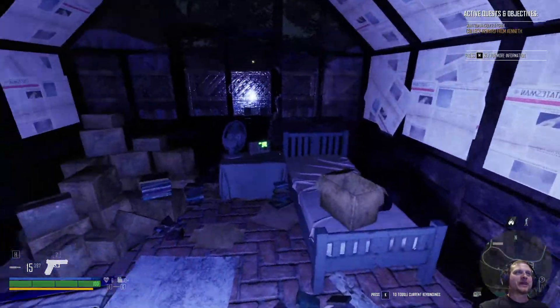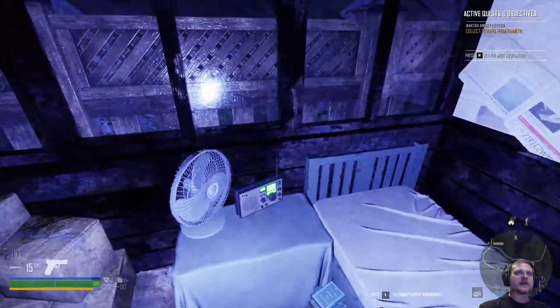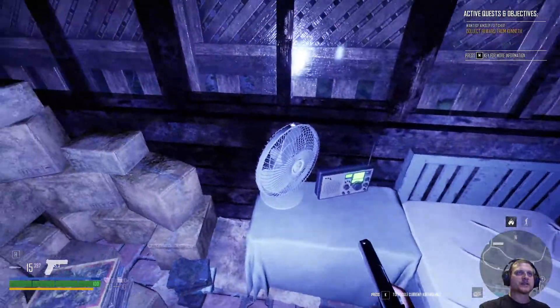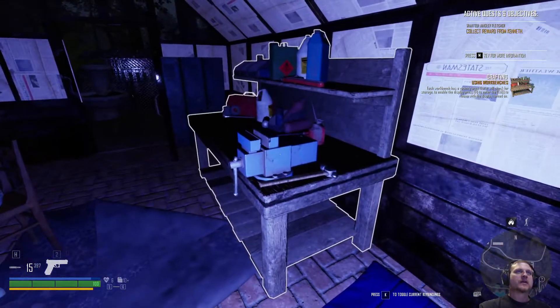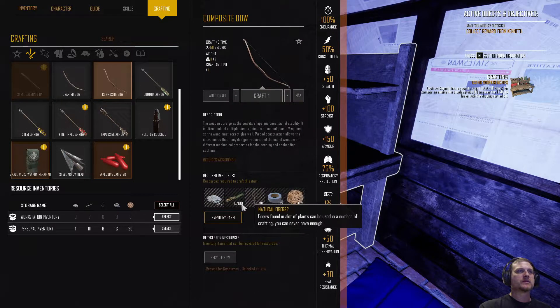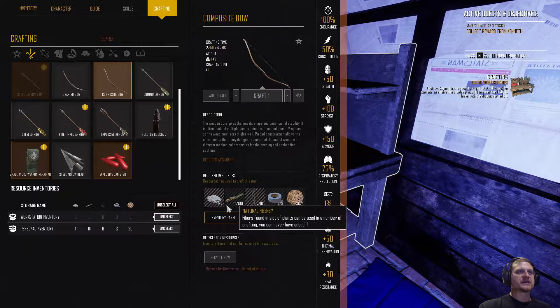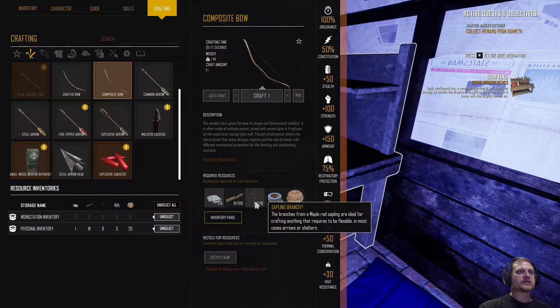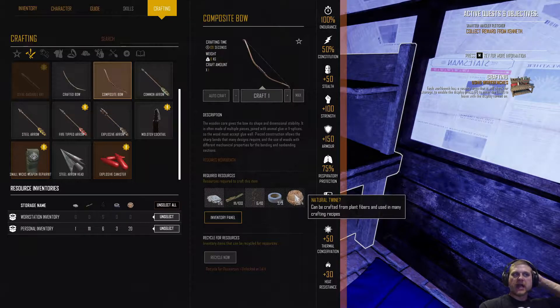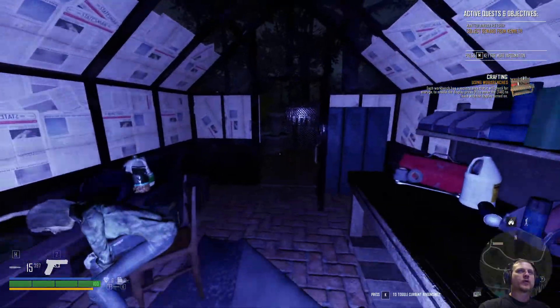Man oh man, I'm glad I kept going — I almost turned around because I didn't think I was gonna find anything. What do we need to craft the composite bow — select all, I need six cloth and a hundred... I have enough duct tape. I guess we could go out here and collect some plant fibers because a workbench — work, bitch!